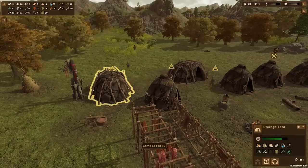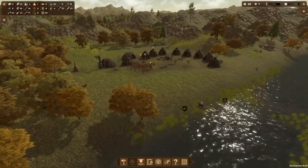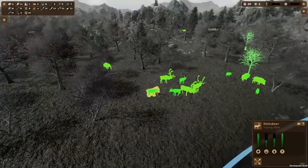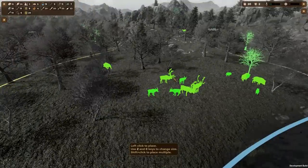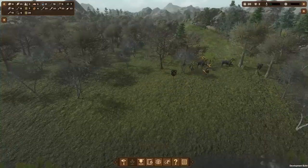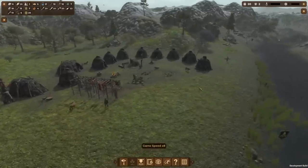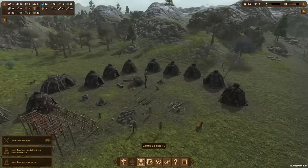Look at this — they're breaking down the grain to make flour and this guy's baking some bread. They baked some bread! We have three breads! The welfare of the community is at 88% and going up — the totem helped, as well as maybe some bread. Oh, look at all these reindeer! Maybe I should set up a hunting area right about there. We don't want to hunt too many — we want them to repopulate.